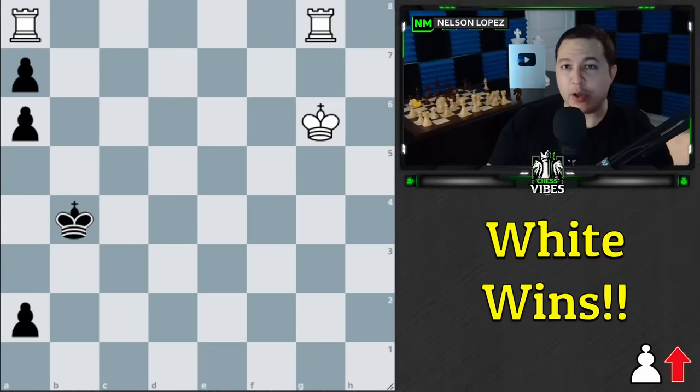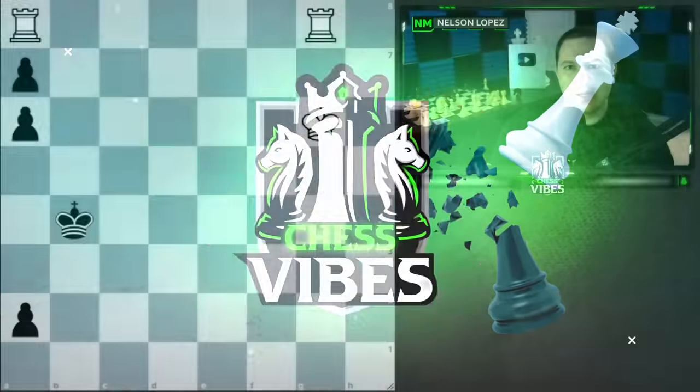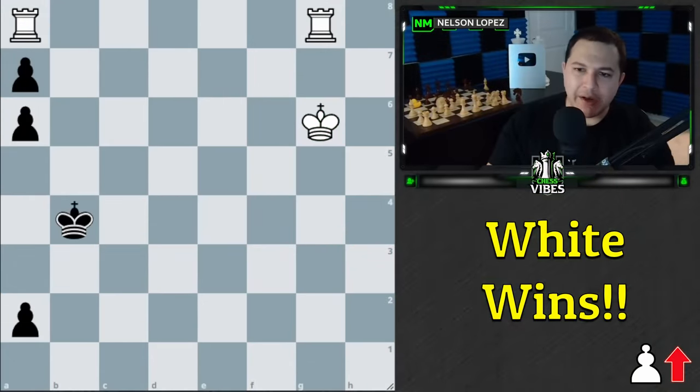Hey guys, I've got a really interesting and fun puzzle for you. It's white to play and win. Black's pawns are going down the board in this direction. If you'd like to pause and try to find the winning move for white, go ahead and do that, and then we'll talk about the solution.